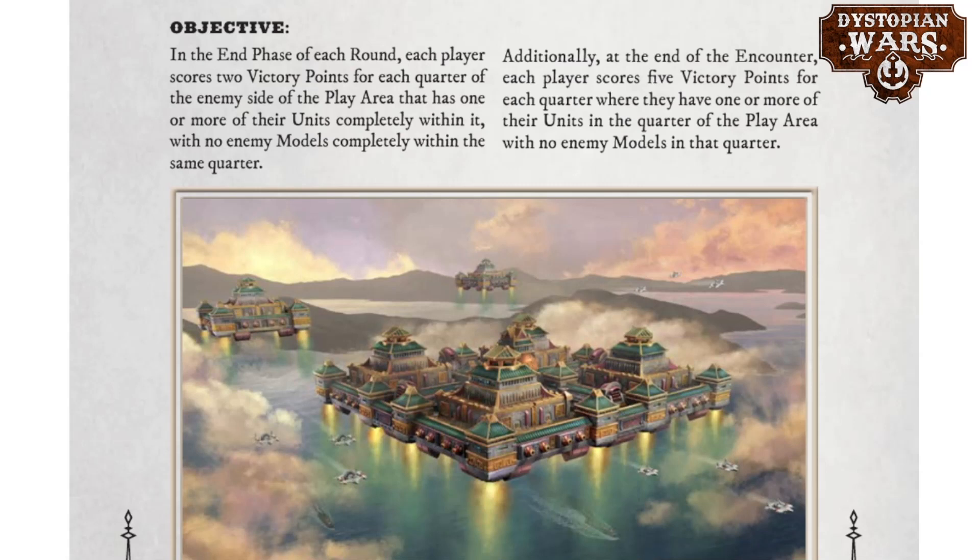You can only score four victory points per round and you're unlikely to do so in the first two rounds, so cards are still a pretty big factor. The majority of victory points are awarded at the end: in the final round you can score up to five victory points for each quarter where you have units and no enemy models. So it's all about setting up for that end situation — scoring mid-game is more difficult in this one.